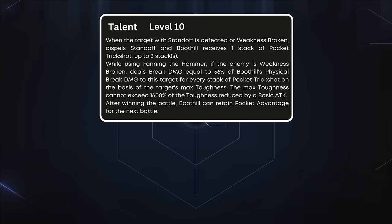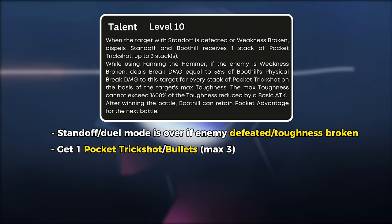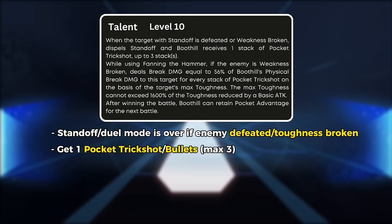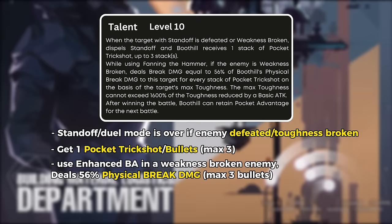For his talent, when in standoff mode and the enemy has been defeated or weakness has just been broken, the duel is over. He will also gain a pocket trickshot — or let's just call it one bullet for easy reference — which can stack up to three bullets. Then when using enhanced basic attack while the enemy is in a weakness broken state, he will deal break damage equal to almost half of his original physical break damage.